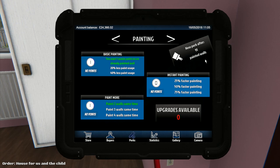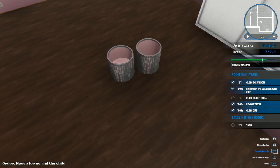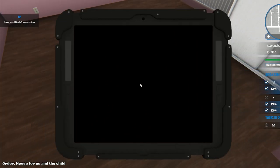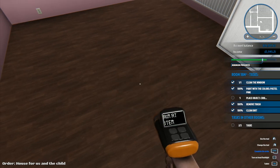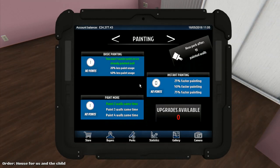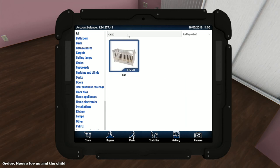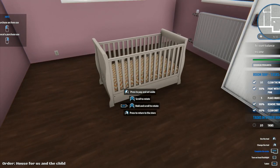New perk after 91 painted walls - I thought I had 90-something to go. Faster painting or 20% less paint usage? I'm going to dispose of this, and then sell it - you get a refund on the paint, you didn't used to get that. Now we need to place five objects. We need a crib - let me go into the store, search for 'crib', buy a white one and plonk it down in the corner.